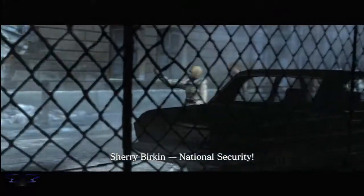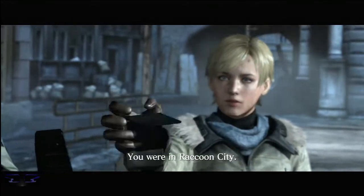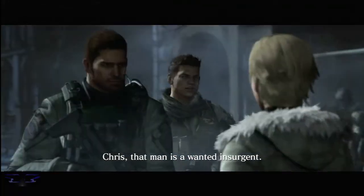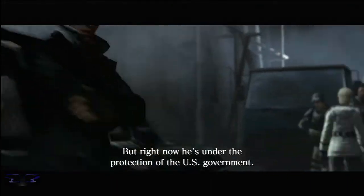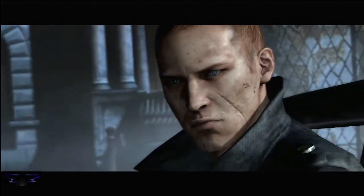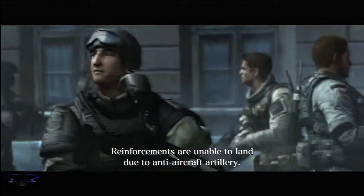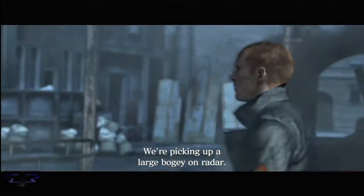Sherry Birkin, National Security. Sherry Birkin, you were in Raccoon City. How do you know that? Claire? Wait, are you Chris? My sister's told me all about you. Chris, the man. He hasn't wanted insurgents. Yes, he's a mercenary, but right now he's under the protection of the US government. He's no threat to the PSA unless someone pays me to be. HQ to Alpha team, reinforcements are unable to land. Go to anti-aircraft artillery, take them out. Alpha team copy. We're picking up a large bogey on radar, it's heading right for you.